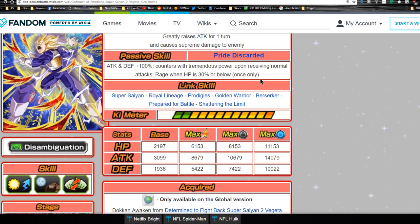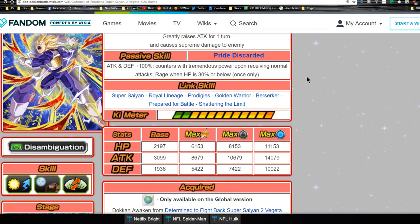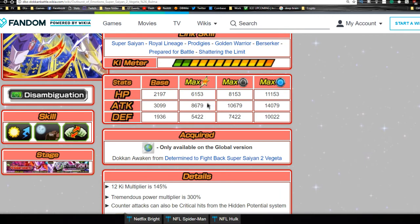With his rage triggering at 30% or below, there's only a 20% window of HP where Berserker could even activate — not impossible but statistically unlikely. Max stats after Doken awakening: HP 6153, Attack 8679, Defense 5422. Base dupe system: HP 8153, Attack 10679, Defense 7422. Full dupe system unlocked: HP 11153, Attack 14079, Defense 10022 — an absolute beast.